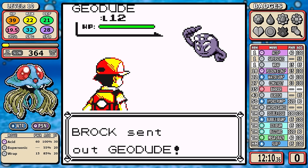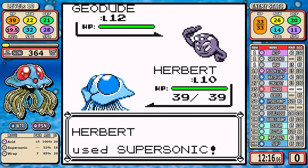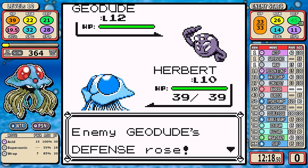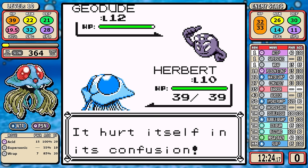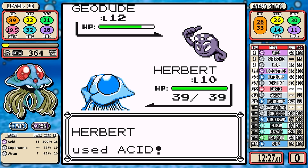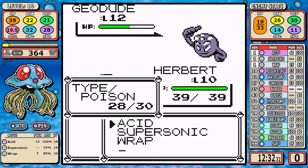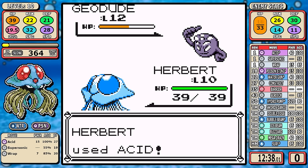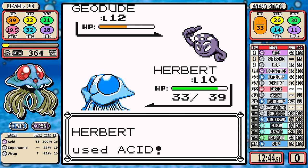You can approach the Brock fight multiple ways, but let me talk about the strategy. Acid has a one-in-three chance to lower the target's Defense, but it won't increase your damage because Acid and Wrap are just so weak — its sole purpose here is to waste turns if you're using Supersonic. I don't love Supersonic, but if you can get Brock's Pokémon to hit itself, it does a surprising amount of damage and it's infinitely faster than using Wrap.